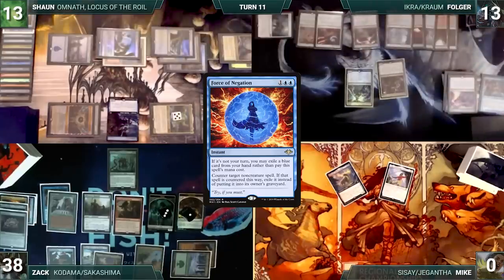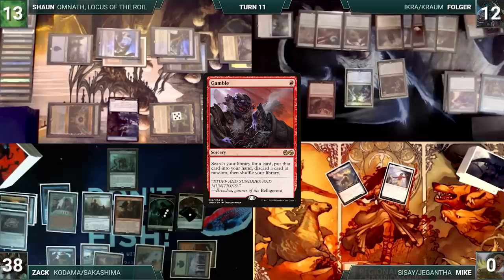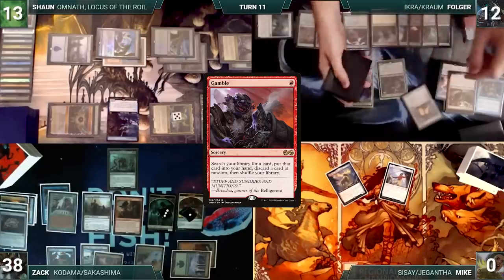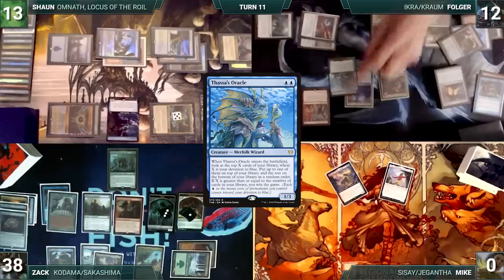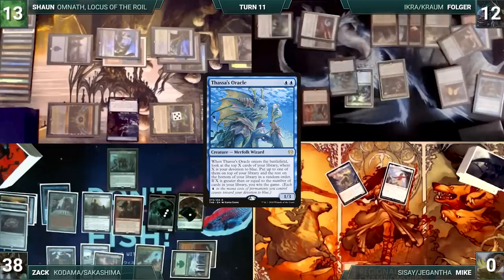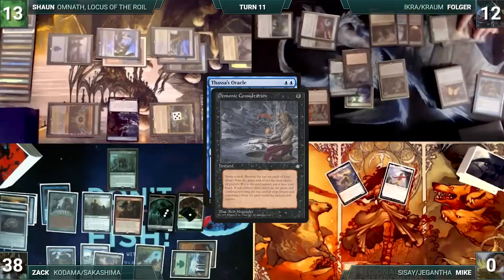During his draw step, Folger takes a damage from his Mana Vault. He plays a Command Tower and casts Gamble, fetches a card into his hand, and discards a card at random — which is a Mana Crypt. Folger casts Underworld Breach. It resolves and Folger now has access to all the protection he spent earlier in the game. He casts Thassa's Oracle. It enters and with a trigger on the stack, he casts Demonic Consultation. Folger names Seedborn Muse and exiles his library.